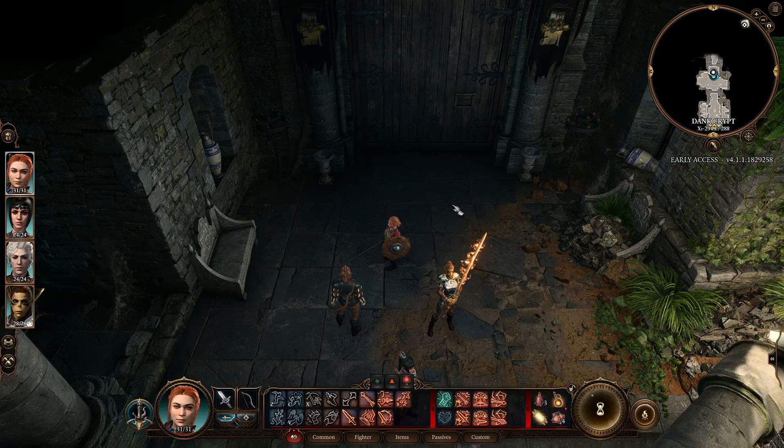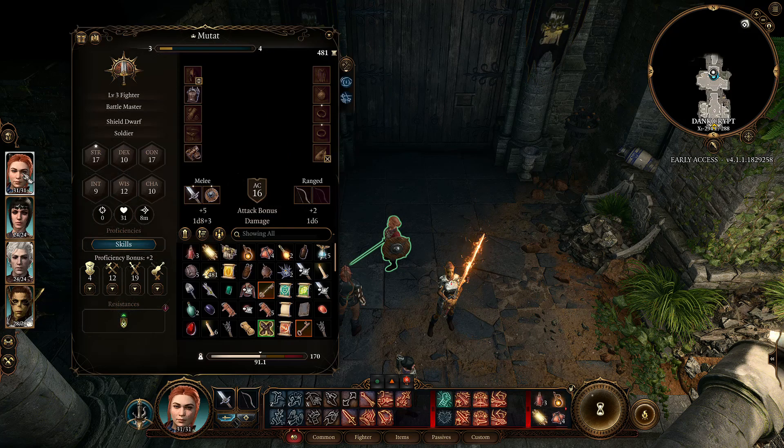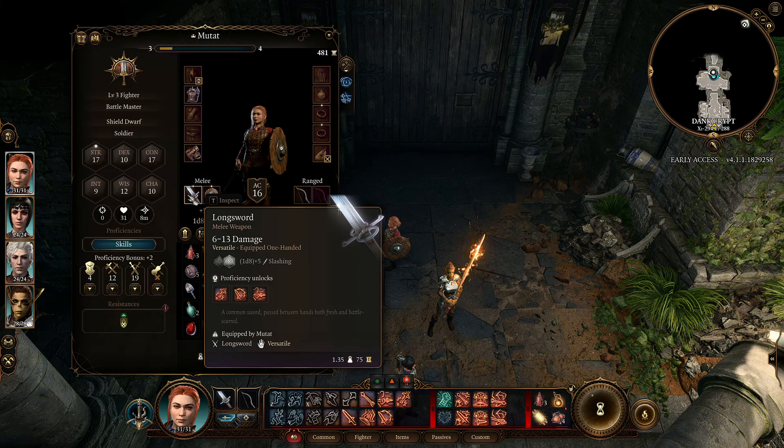Welcome back. Today we are going to compare our sword-and-board character to our two-handed weapon fighter. Lazel will be representing our two-handed weapon fighter, and Teth will be representing our sword-and-board character, running a longsword and the Duelist feature, giving us 1d4 plus 5.